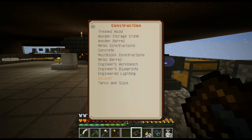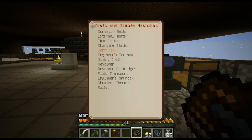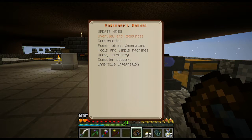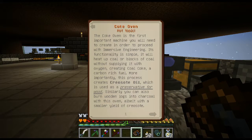I know one of the first things we're going to need. Looking through the book — coke oven! The coke oven is the first important machine you'll need to create in order to proceed. Its functionality is simple: it heats up coal or blocks of coal without supplying oxygen, creating coal coke — a carbon-rich fuel. More importantly, this process creates creosote oil, which is used as a preservative for wood.